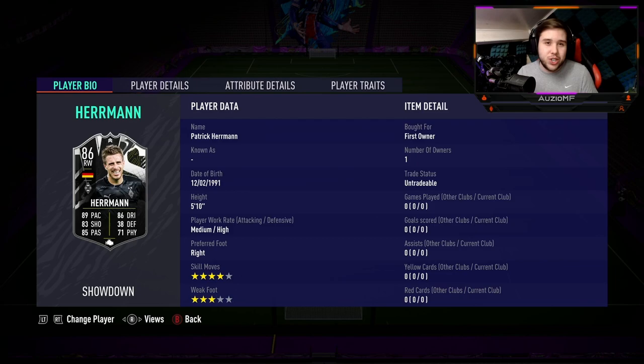Either way, if we are comparing him to his original gold card, we are looking at a plus 16 to pace, a plus 8 to shooting, a plus 10 to passing, a plus 8 to dribbling, a plus 5 to defending, and a plus 10 to passing as well.